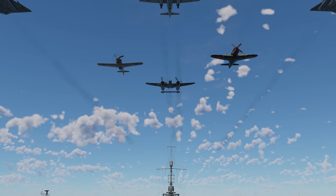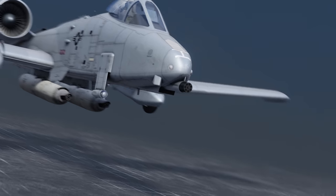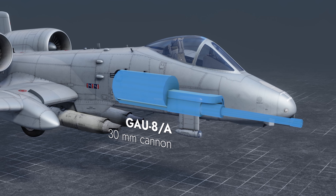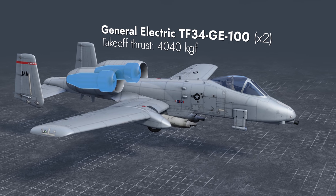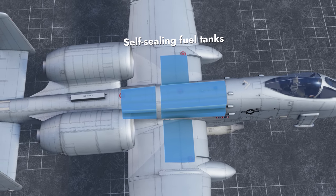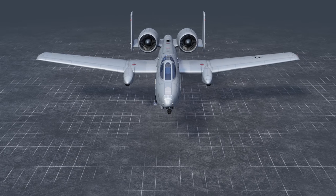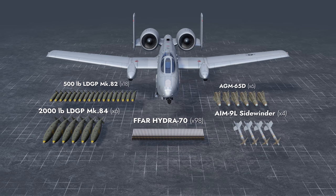We'd sometimes make fun of the creative names armies give to new vehicles, but this machine truly earned it. The highlight of this vehicle is the 30mm 7-barreled Avenger autocannon installed in the nose, with an ammo pool exceeding 1,000 rounds. The aircraft is propelled by two turbofan engines mounted on the tail. Self-sealing fuel tanks occupy the central part of the fuselage and the space between the wing spars. Bulletproof glass and a titanium capsule protect the pilot from enemy fire. The aircraft can also carry bombs of various calibers, rockets, and guided air-to-air and air-to-surface munitions.